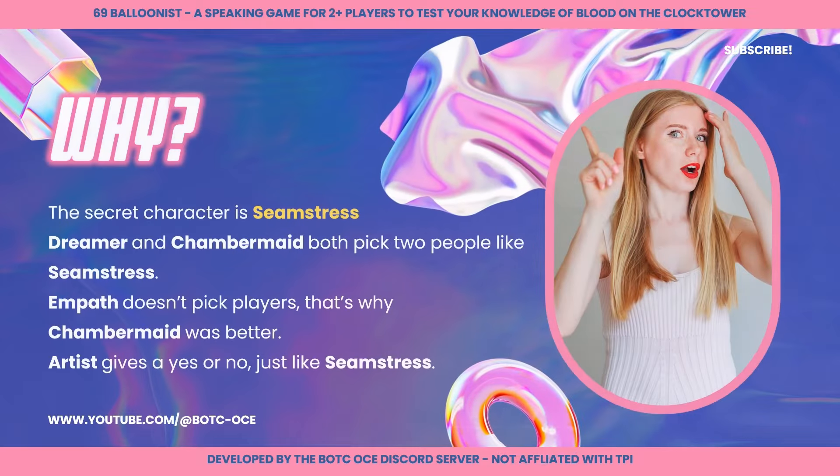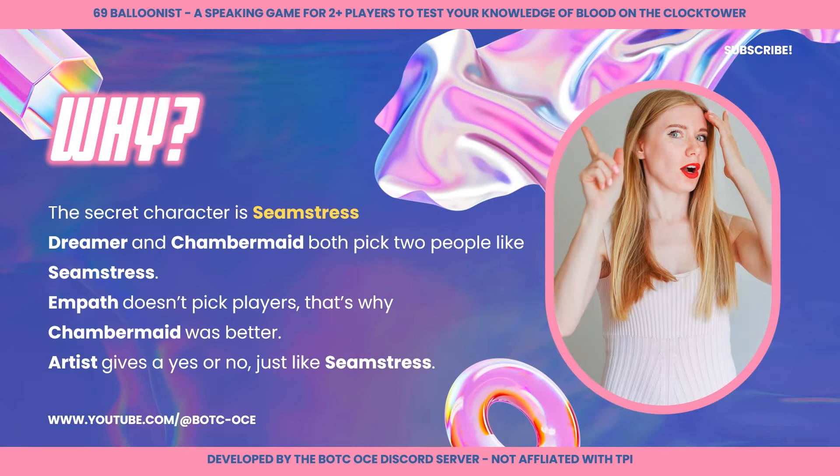Why did the Game Master choose these choices as the closest to the secret character? Dreamer and Chambermaid both pick two people, just like the Seamstress. Empath, while it does involve two people, doesn't pick the players, and that's why it was not chosen. Artist gives a yes or no answer, just like the Seamstress.